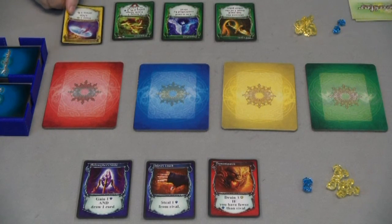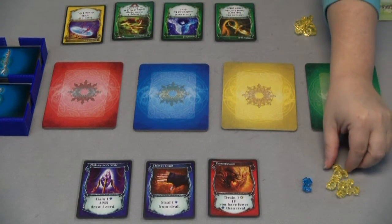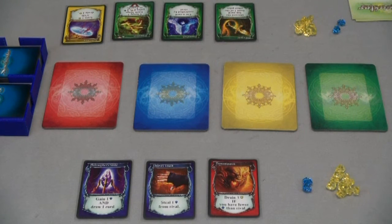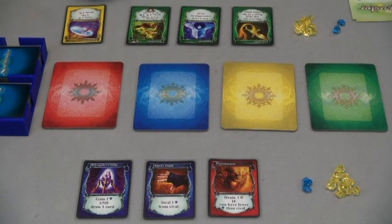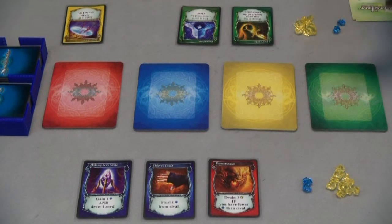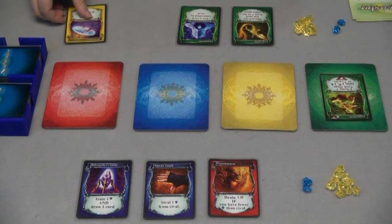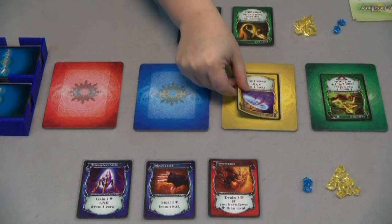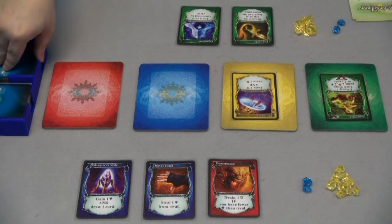At the beginning of my turn I draw a card — it says 'gain one or drain one.' When a card says drain, it means it's going to come from your opponent and go back to the block; it doesn't actually come to you. Since there aren't a lot of cards out right now the green isn't going to do me a lot of good, so that's the end of my turn.